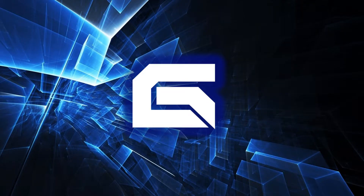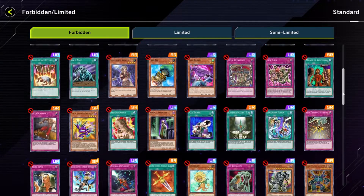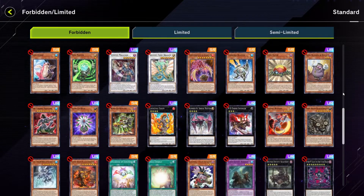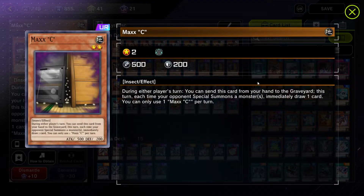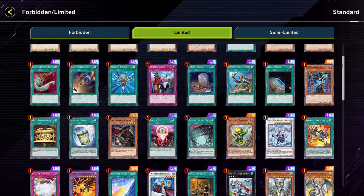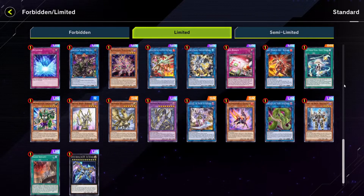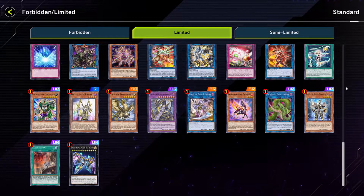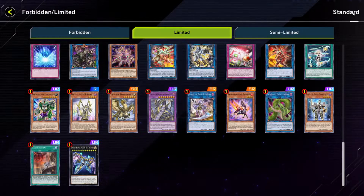Number 6: Master Duel has its own banlist. Similar to the last point, this banlist is neither the current OCG banlist nor the current TCG banlist. It's very far from the current TCG banlist and, in my opinion, a lot worse. Nadir Servant, a crucial card in one of the best TCG decks, is at 1 instead of 3. That's another one of the best TCG decks which is basically absent from the Master Duel meta.